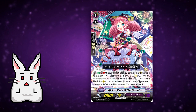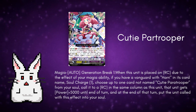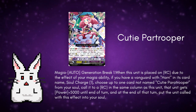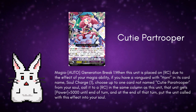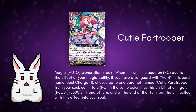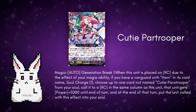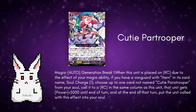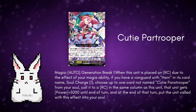Next, we have another unit I mentioned in my previous video, which is Cutie Par Trooper. She is a grade 1 with 5k shield and 7k body. The skills are Magia Auto, Generation Break 1: when this unit is placed on rearguard circle due to the effect of your Magia ability, if you have a Vanguard with Harry in its card name, Soul Charge 1, choose up to one card not named Cutie Par Trooper in your soul and call it to rearguard circle in the same column as this unit. That unit gets plus 5k power until the end of the turn, and at the end of the turn put the unit called with this effect into your soul. As I mentioned in my previous video, this card can possibly replace Periton, because she has the same skill where you Soul Charge 1 and call a card in the same column.